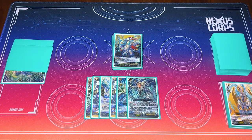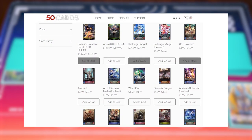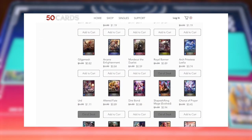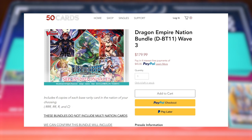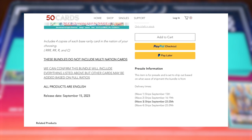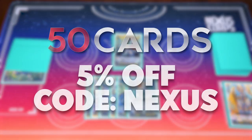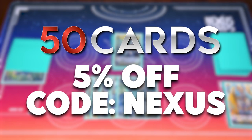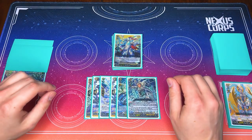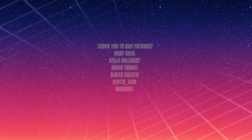Thanks for watching! Thanks again to our sponsor for today's video, which is 50 Cards. If you haven't checked them out, check out their online store for singles — they have Shadowverse, Vanguard boosters and bundles, so if you want to get a playset or nation bundles you can pick up a full playset of whatever nation you need to update your decks really efficiently. Use code NEXUS to get 5% off at checkout. Thanks again for watching, and see you all in the next one!